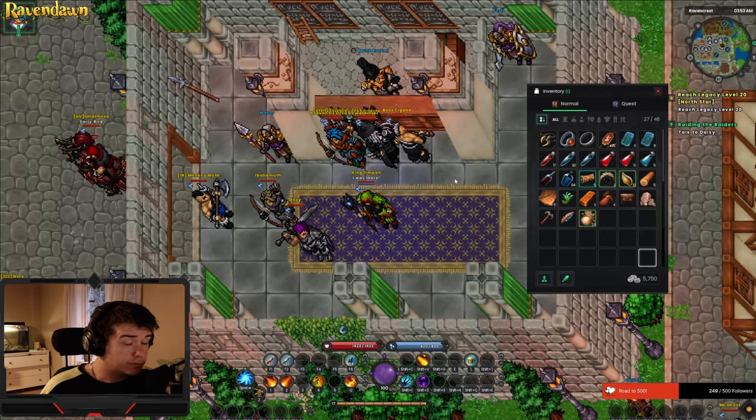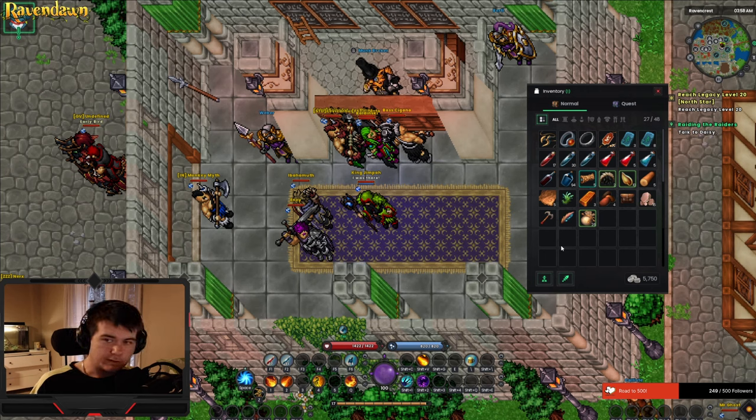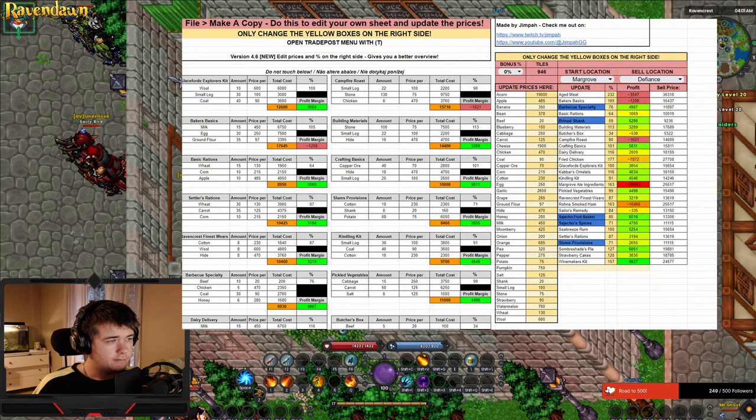This is my level 17, almost 18, and basically I'm broke. I've gotten many questions about how to earn money without the boat, so if we bring up the spreadsheet I make sure to check the cheapest packs that I can actually afford to make with only this amount of money. As you can see we don't have that many options — you can't even make some of these yet. What I know we can make is Brine Shank — this is the cheapest pack in the game.